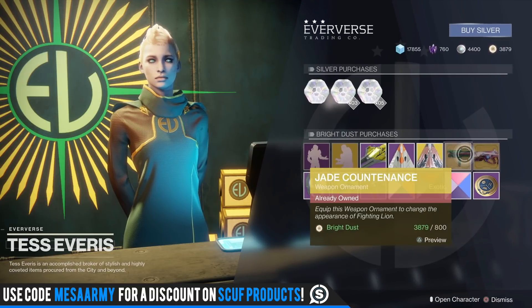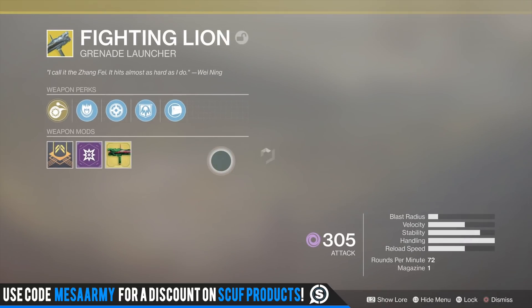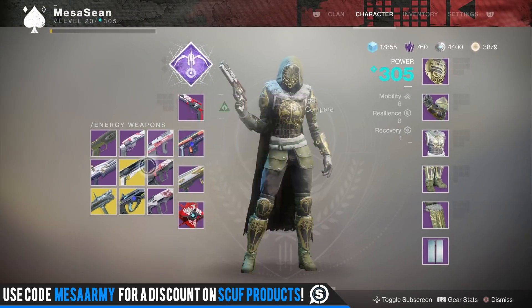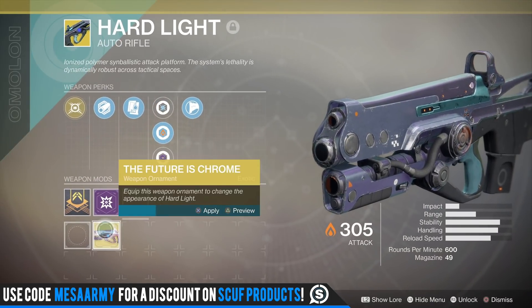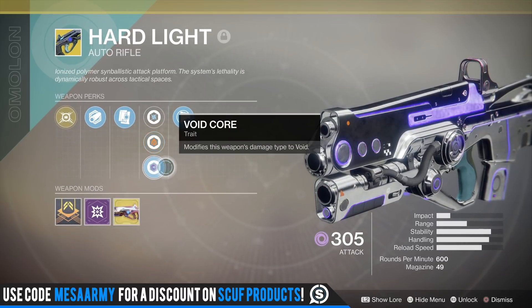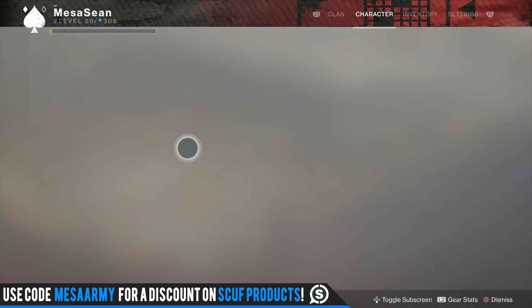She has an exotic ship this week too. For ornaments, she's got the Hard Line and the Fighting Line — I always get the names wrong. This is what it looks like with the ornament on: kind of greenish-red. The Hard Light ornament looks so cool especially when you change elements — the void one looks the coolest. I would definitely buy that ornament from her.